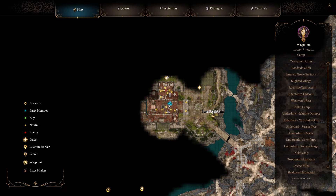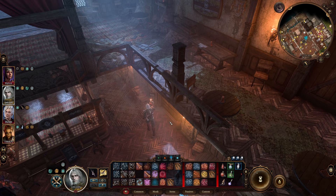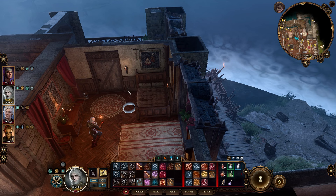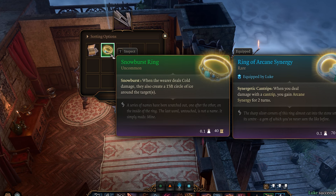If you want the Snow Burst Ring, head to the Last Light Inn and inside the inn in the main room, head back this way through this door. You'll need to pass a perception check right here, and in this loose plank you'll find the Snow Burst Ring.